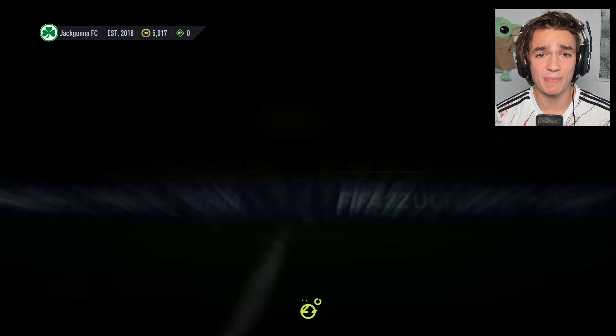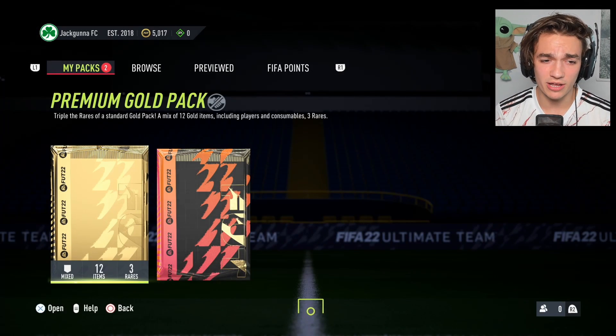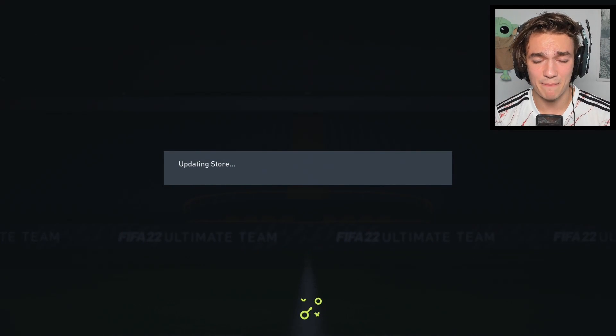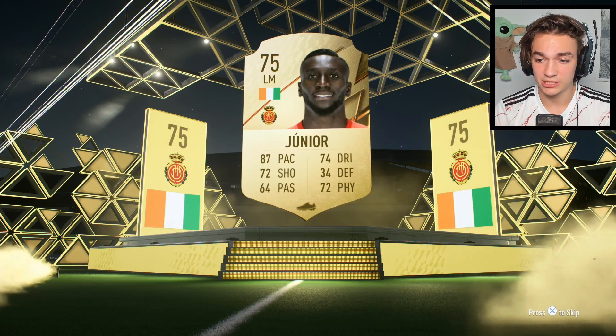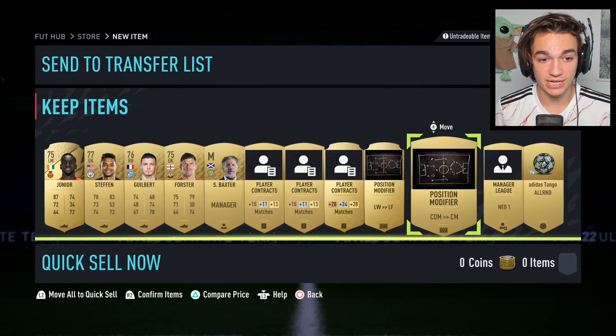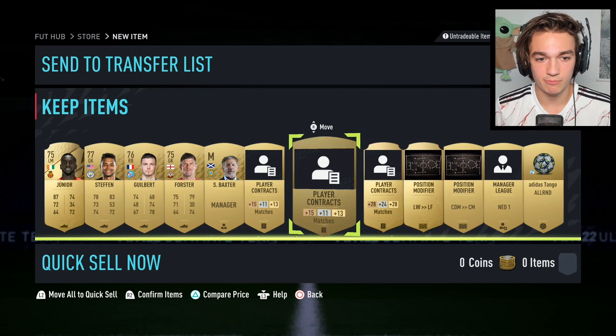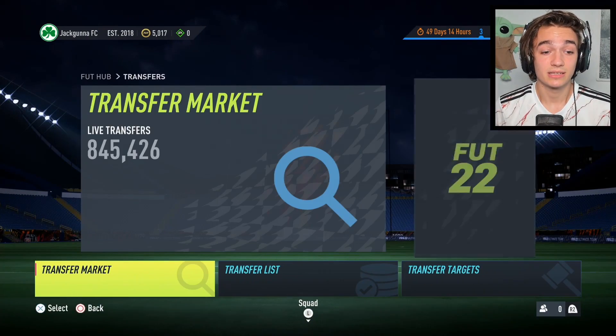Back in the store, I'll open up these two stadium packs — they're completely useless. Then our premium gold pack — it would set us up so well if we could get Adama Traoré or Saar. Please FIFA, please. You never expect anything out of the premium gold pack but it's always nice when it delivers. We get Junior, who's not really useful to us, and this untradeable pack gives us a CDM and some contracts — kind of useless overall.